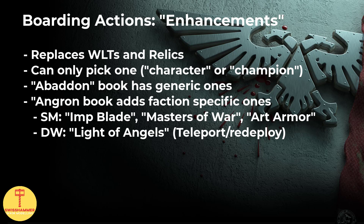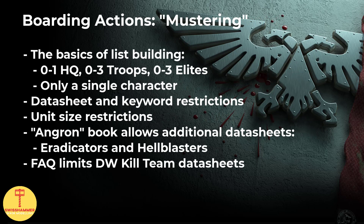Due to the Deathwatch also having the ability to bring the majority of troops along thanks to the kill teams, we can easily look into something like the generic plus 2 CP enhancement, which pairs well with having Brotherhood of Veterans available every turn. Moving on to Mustering a Boarding Patrol, which covers the basics of list building. In this game format, we can take 0 to 1 HQs, 0 to 3 troops, and 0 to 3 elites — so basically there are no mandatory choices. If we take characters, one of those has to be the warlord; if not, a champion model such as a sergeant can be picked instead. There are further restrictions regarding datasheets: no monster, vehicle, jump pack, cavalry, biker, or fly keyword.